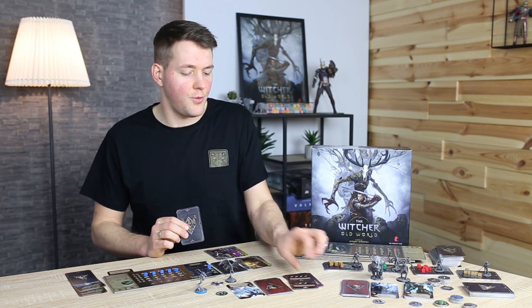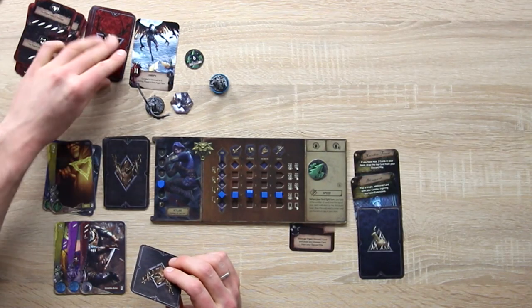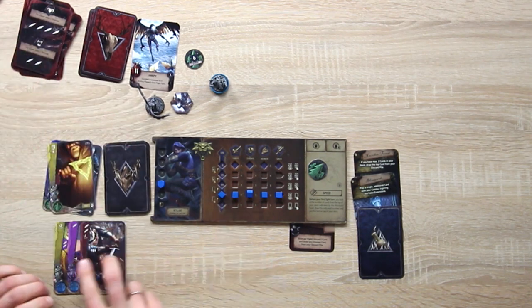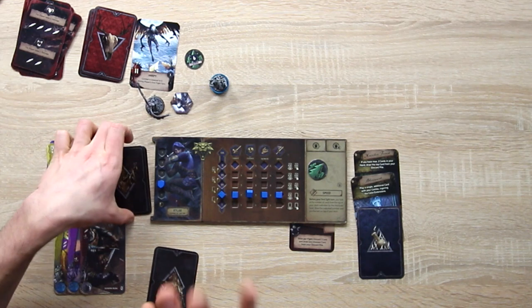That's five damage total. I discard five of the harpy's cards and draw two extra cards at the end of my turn — two cards plus two, minus one for the potion, so I draw three.